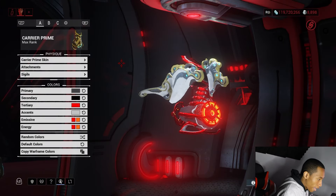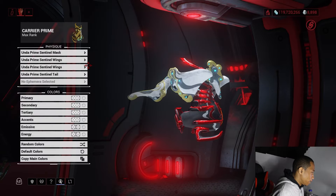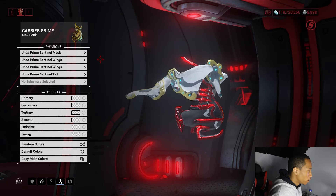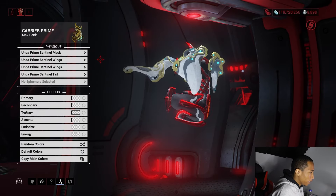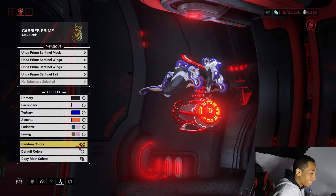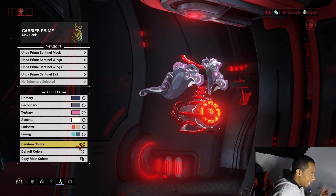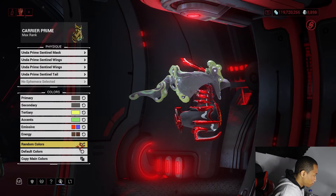Moving on to Ash Prime accessories — we have the Unda Prime tail, mask, and wings for the sentinel. These go on every sentinel. They're not bad at all. I think the wings really get me — I like them. I also like the tail a little bit. The mask I would not wear, but everything else is pretty great.